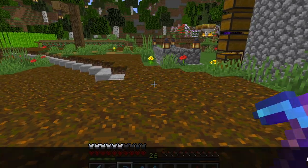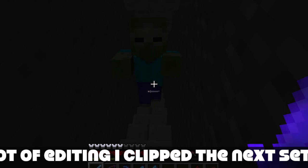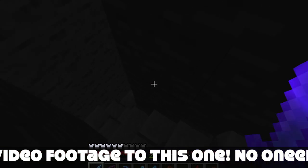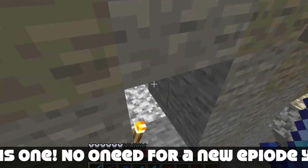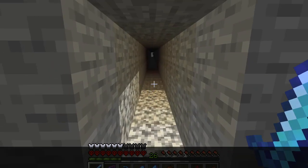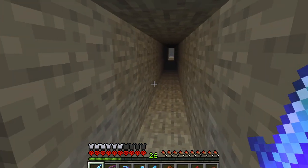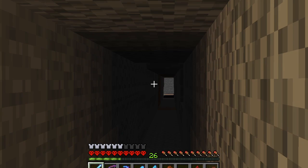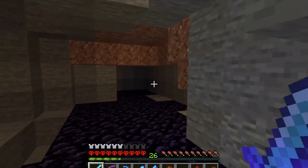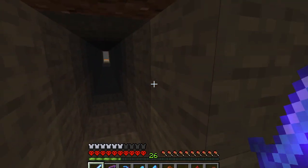This is a continuation of the building an Enderman farm series — this will be like my third round of recording to make you a nice decent 15-minute quick-watch video. I wanted to show you what my world looks like without my gamma kicked up. It's all doom and gloom, bats flying around, pitch black down these tunnels — this is why I'm constantly saying don't forget to put out your torches, because monsters could be spawning everywhere.